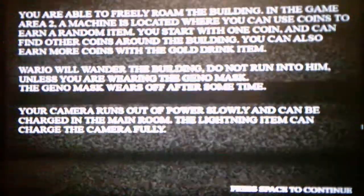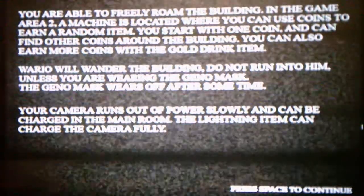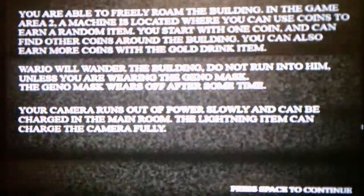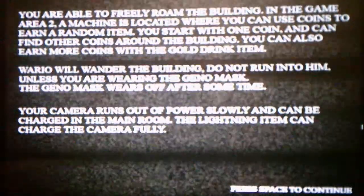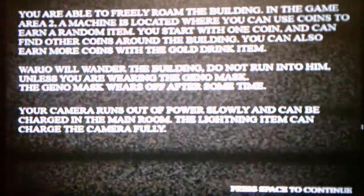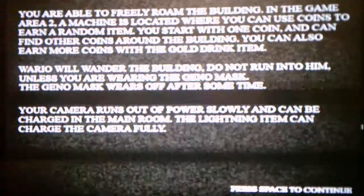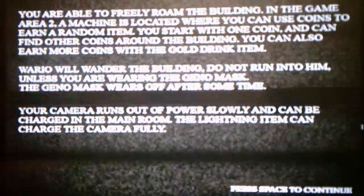You are able to freely roam the building in the game area. A machine is located where you can use coins to earn a random item. You start with one coin and can find other coins around the building. You can also earn more coins with the gold drink item. Wario will wander the building — do not run into him unless you are wearing the genome mask. The genome mask wears off after some time.